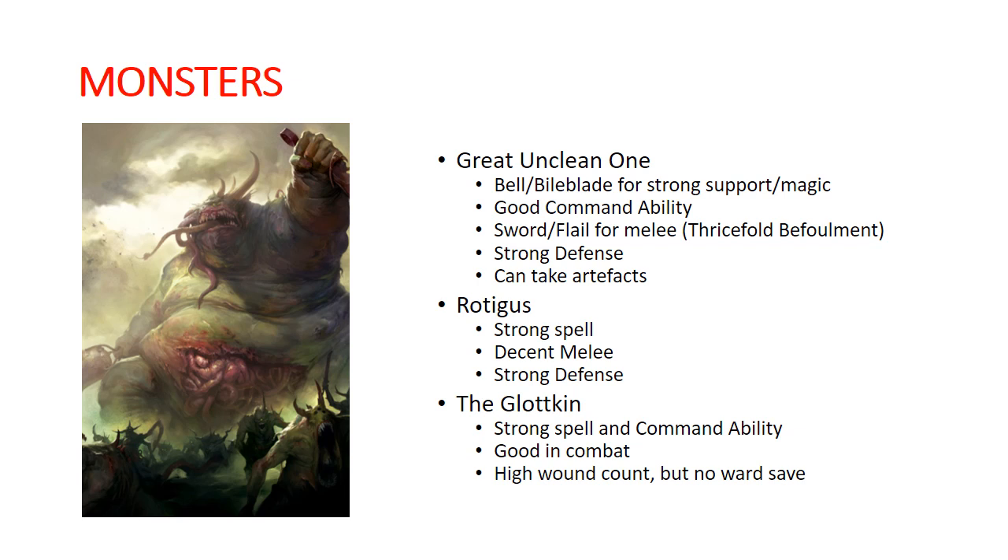Combine that with an extra nine attacks for having another Nurgle Demon hero within seven inches, then cast Blades of Putrefaction on them to do a whole bunch of mortal wounds, and all of a sudden they're a really powerful unit. The Sword and Flail build is your melee offensive build — it's not the typical thing you see in a list, other than in a Thricefold Befoulment list when you're using three Great Unclean Ones. Usually you'd build that out with one Great Unclean One with the Bell and Bile Blade, one Sword and Flail, and one Rotigus. The other great thing about generic Great Unclean Ones is that they can take artifacts and command traits, which is very powerful in general.